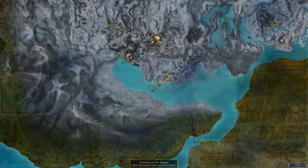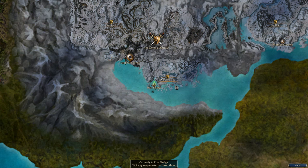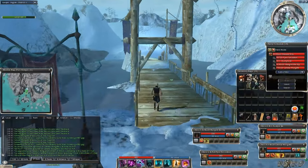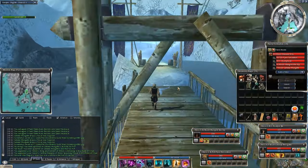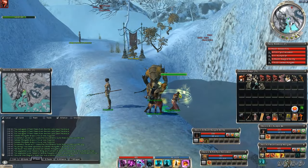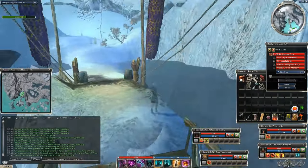Once you have the build and equipment, travel to Port Sledge. If you don't have this outpost yet, it's like a 2-minute detour from the Rocks — easy to get here. We start the farm with the rezone trick; this way when you finish the farm and resign, you'll be taken close to the portal and don't have to walk back all the time. Probably the biggest handicap of this farm is the number of rezones.